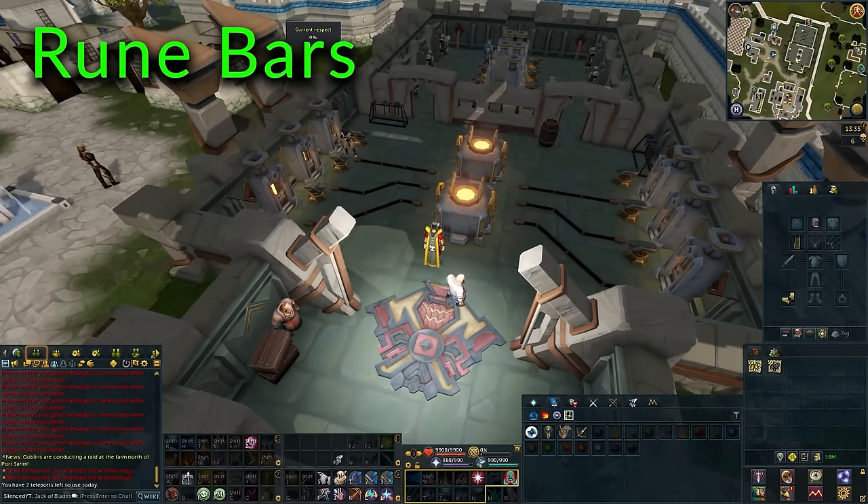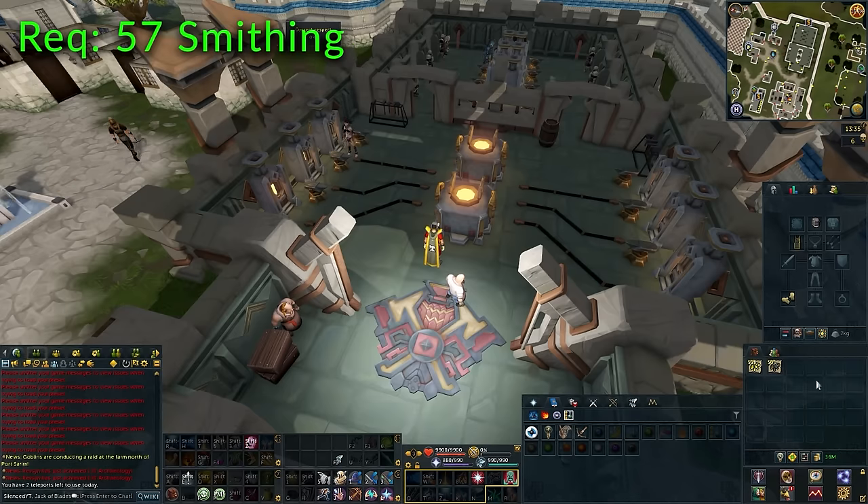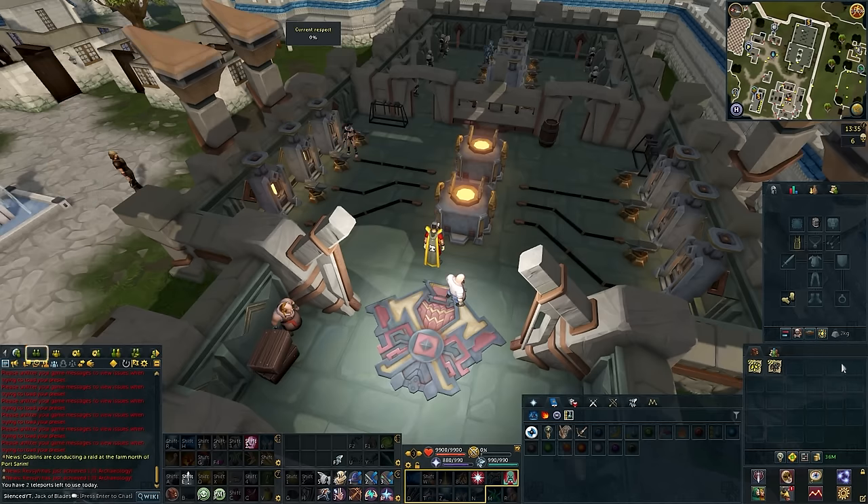This next method is going to be smelting rune bars. This is also a free-to-play method, however it can be enhanced if you are a member. On free-to-play, you'll make right around 2 mil profit per hour, whereas as a member it'll be a bit more AFK, and you should make around 3 mil per hour.